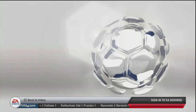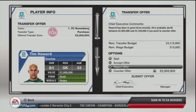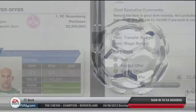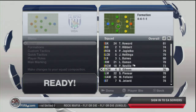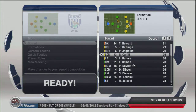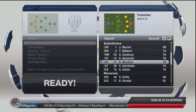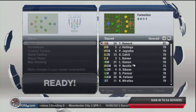Transfer deadline day didn't have much happening for my team. This was about the most interesting thing that happened — I had an offer for Tim Howard which I rejected because I'm a big fan of Tim Howard. Our next match was away at West Brom, so potentially a tricky one. Just making a couple of changes to the starting line-up, putting Cahill in next to Jagielka, and also swapping Mireles for Jelovic in the starting line-up up front.